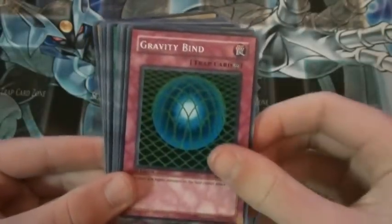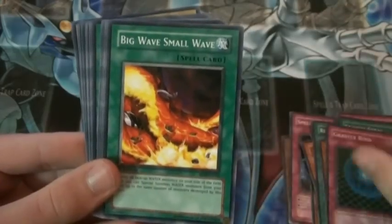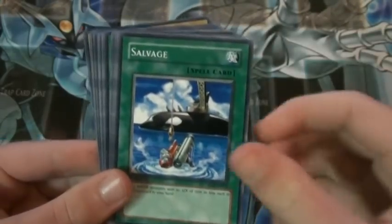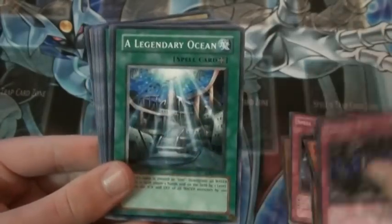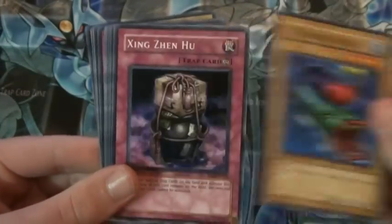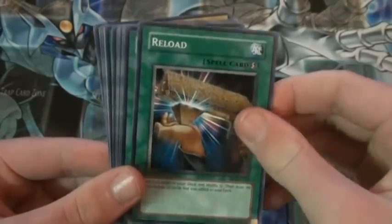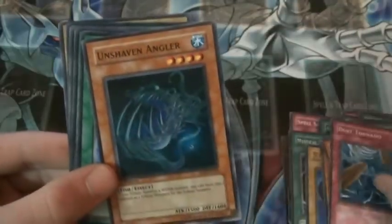Snatched Steel. Gravity Bind. This is good — it's at three now because of the new Bandless, which is really good and really helps this deck. Big Wave Small Wave. Mobius the Frost Monarch. Salvage. Tribe Infecting Virus. Tornado Wall. A Legendary Ocean. Mother Grizzly. MST. Seven Colored Fish. Zing Zing Hu. Star Boy. Reload. Another Legendary Ocean. Fenrir. Dust Tornado. Unshaven Angler.